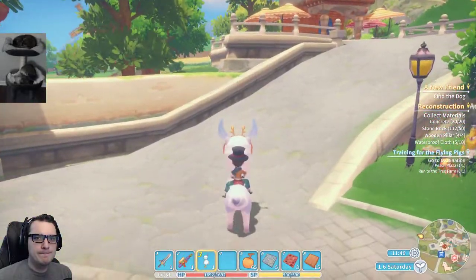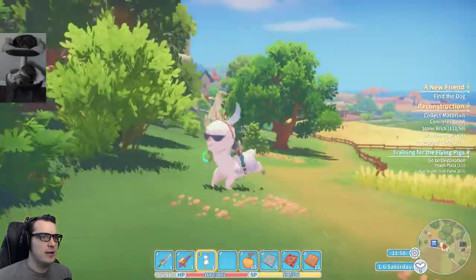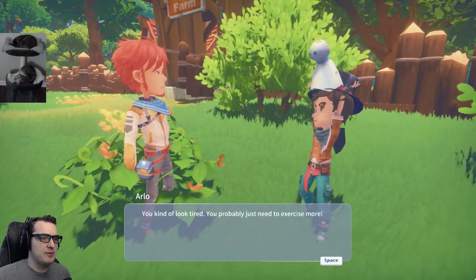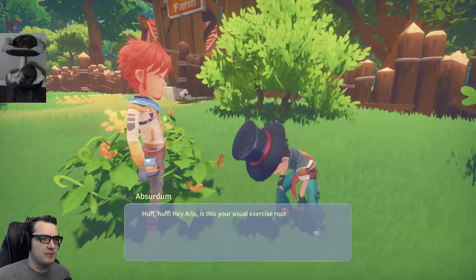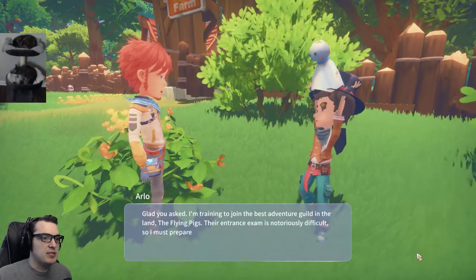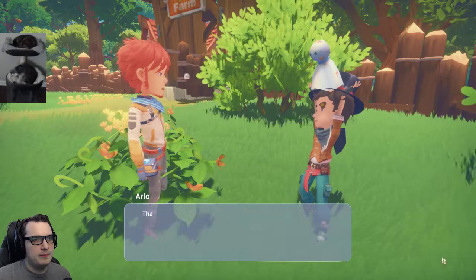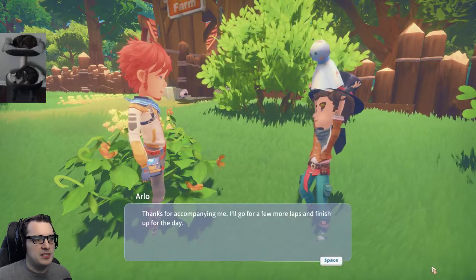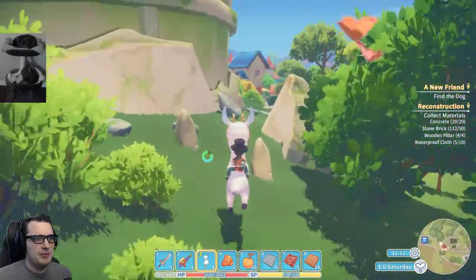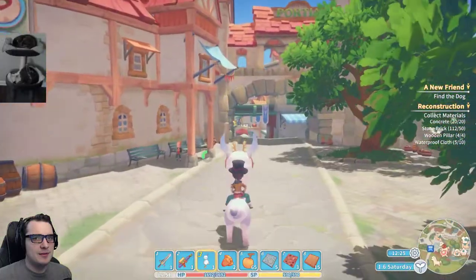Now where are we going? Run to the tree farm. Simple enough. Just teleport behind me, you freaking cheater — I'm actually perfectly fine with it. This is perfectly normal. You kind of look tired — you probably just need more exercise. Yeah, that sounds familiar. Hey Arlo — is this your usual exercise routine, or are you just training for an event? I'm trying to join the best adventurer guild in the land — the Flying Pigs. The trick exam is notoriously difficult, so I must prepare myself. Thanks for accompanying me. I'll go a few more laps and finish up for the day. People here are weird, man. Arlo is all right and all, but they still creep me out.